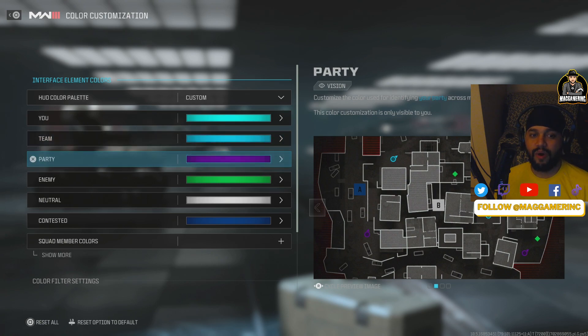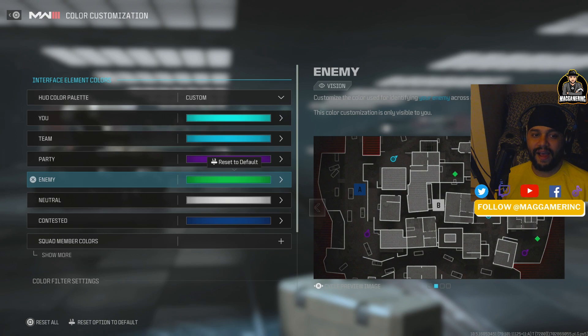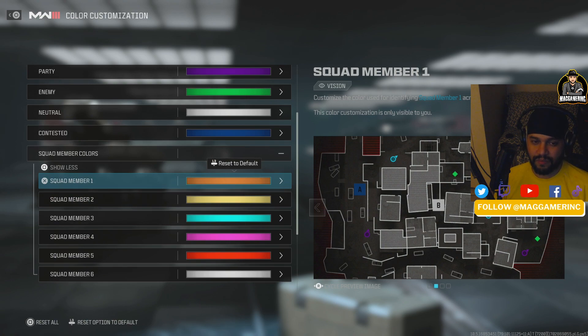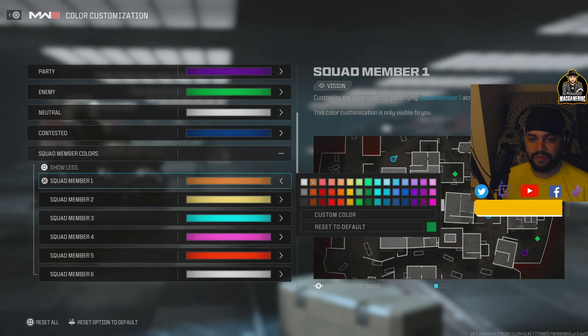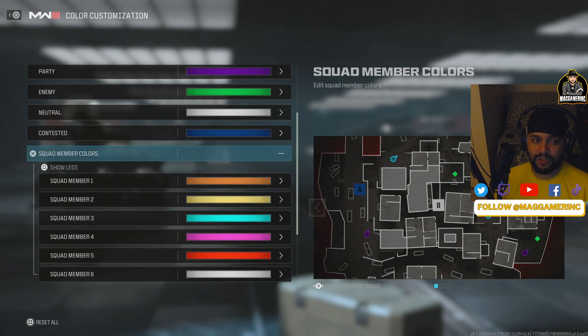Right now I'm light blue, my teammates are a darker blue, and my party is purple so I can identify my best friends. Enemies are green because green is the brightest, most trackable color. My plan going forward is to make all teammates similar colors — like all within the same range of blues — so it's not confusing when your friend changes from orange to blue every match.